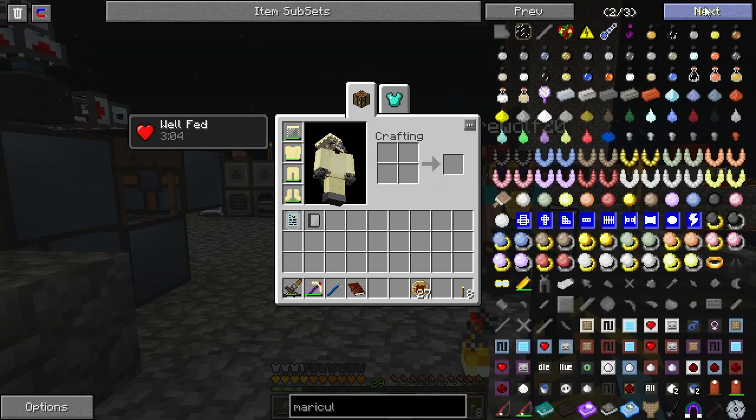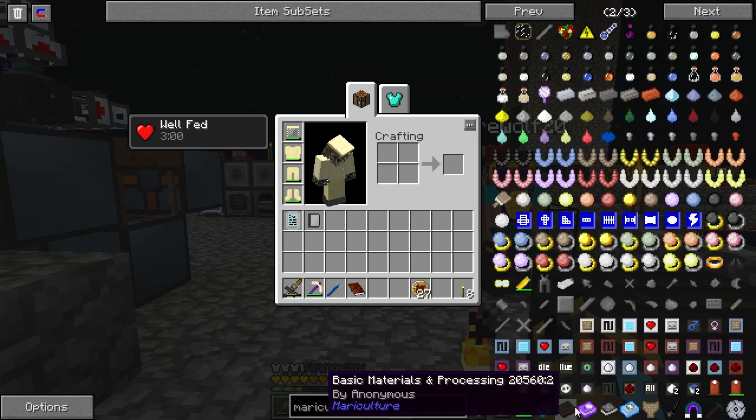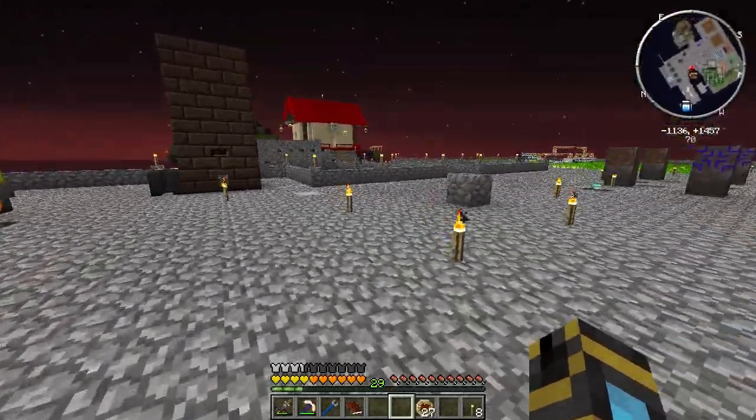Alright guys, I think we're getting to the wrapping up point. We're going to have to research Mariculture a little bit and figure out how this crucible furnace works — I'm assuming it's a multi-block, I'm strongly assuming it's a multi-block. Basic materials and processing is a Mariculture book, so I'm going to go read that and then we'll come back.